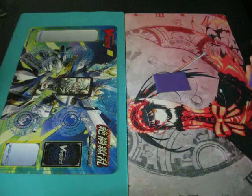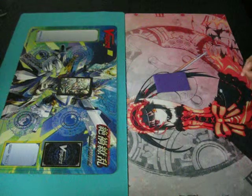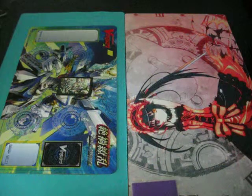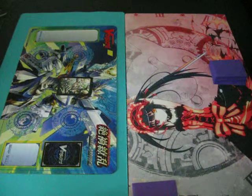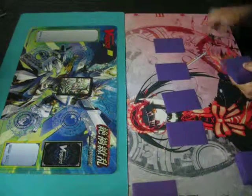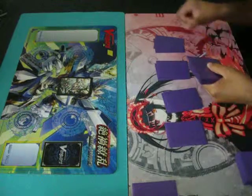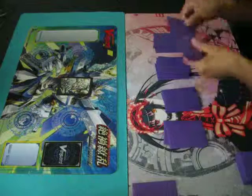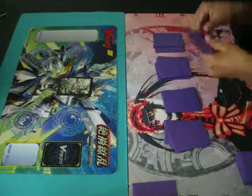We're playing Neo Nectar and Aqua Force... wait, and he runs Pale Moon. He's working on Shadow Paladin and I'm working on Gold. I've also got my Jewel Knights and my Oracle Think Tank, but as far as Oracle Think Tank goes, I just need to get some Battle Sister Chocolate and then I pretty much have the whole set.